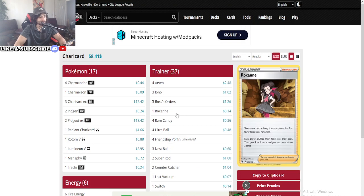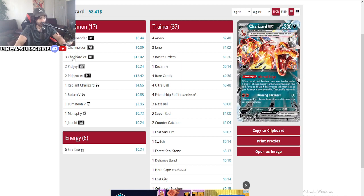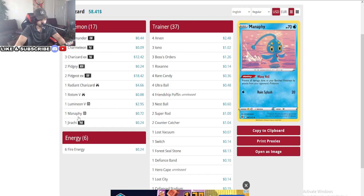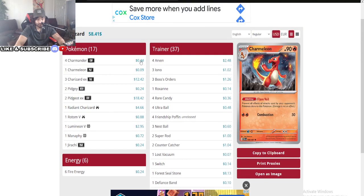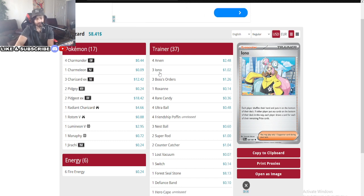Number 15 here — Charizard. Very interested in this. Four Charmander, added a Charmeleon. He's running a Pidgeot combo here, not running the Bibarel. One Charizard, Rotom, Lumineon, Manafee, and Jirachi — so it doesn't really change the lineup in any way. Only running six energies. His trainer lineup: four Arven, three Iona. I think Iona is really good. Two to three Iona is perfect — I think you do want to run three. The idea is you consistently start falling behind against certain decks like Roaring Moon.